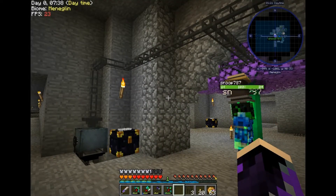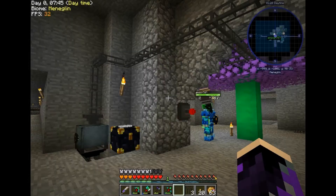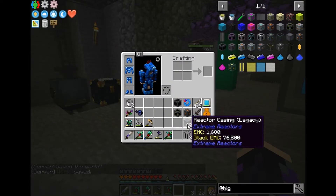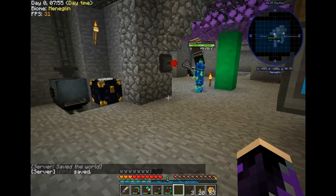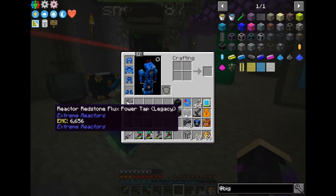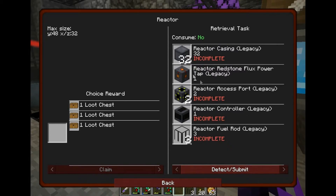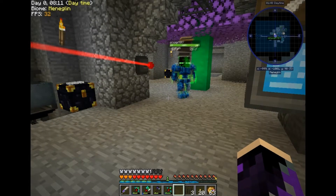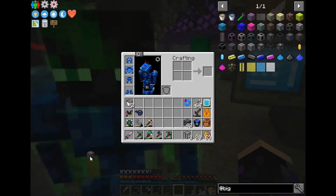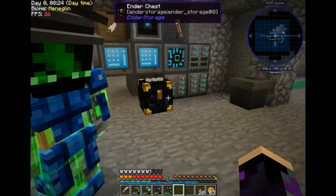Did it work? No. Detect - why not? Alright. 32 reactor casings - yeah, I've got 48. One reactor redstone flux power tap. I've got all of them. Stop. One, two, three, four, five. Go and pick all that off.